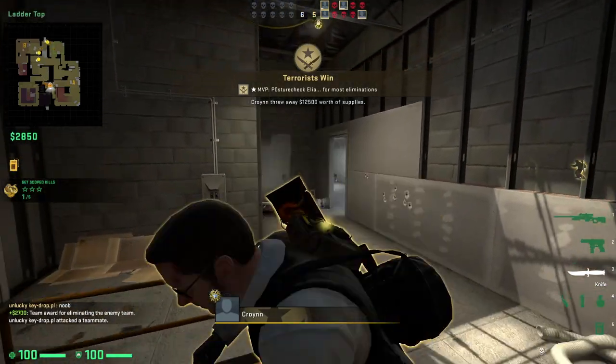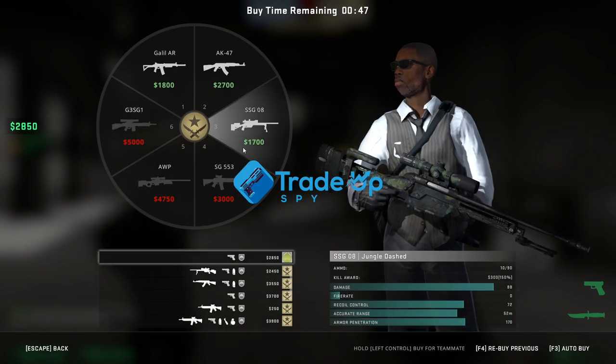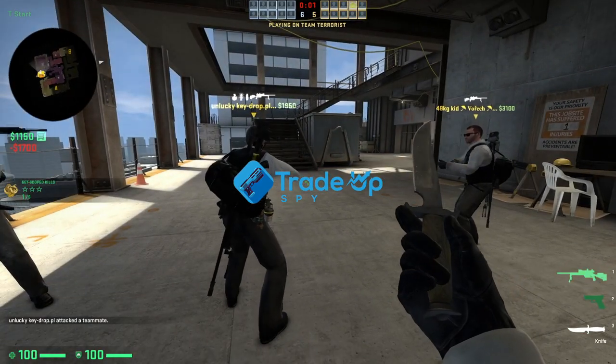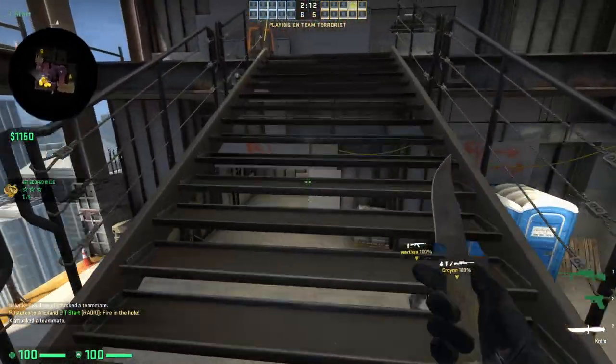Also, everything I needed to calculate about these trade-ups was done using Trade-UpsPy, so if you'd like to get two free days of premium for every 30 days, then hit the link in the description and that affiliate link will redirect you to the site.